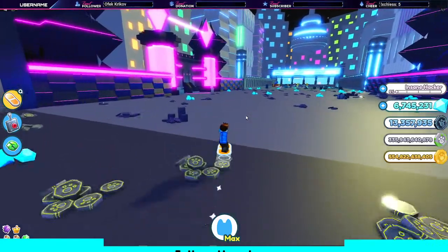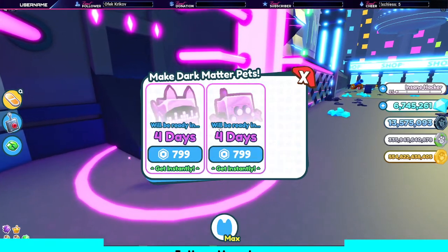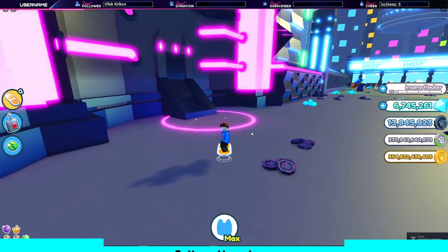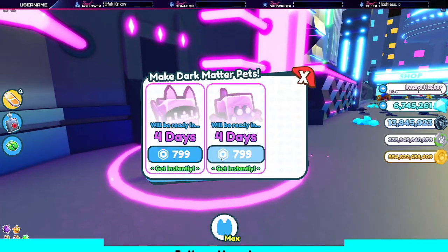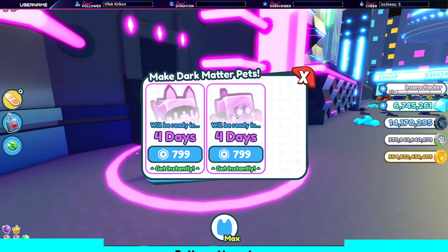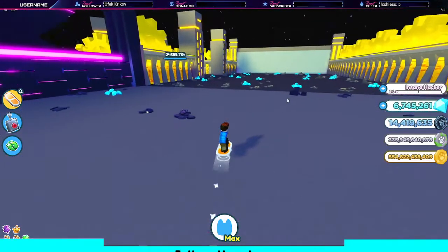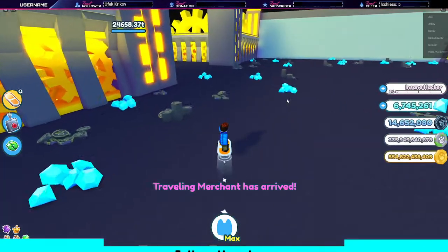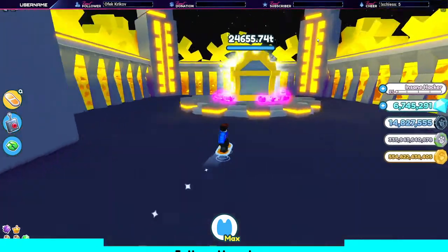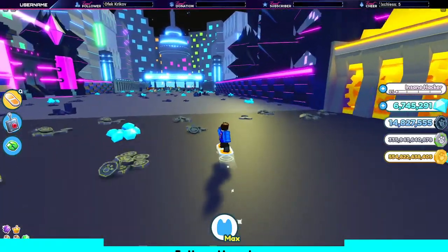I also noticed something — I don't know if it happens all the time, but it's been happening quite recently. It wasn't happening during the update itself. It looked like it fixed itself. I was having an issue where the prices were jumping up and down — like 0 robux, 50 robux — I thought someone was messing with the dark matter machine or something. It was happening to me in the last five lobbies. I was just doing public servers, as you can see I'm in a public server right now.